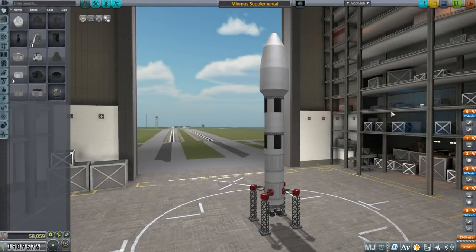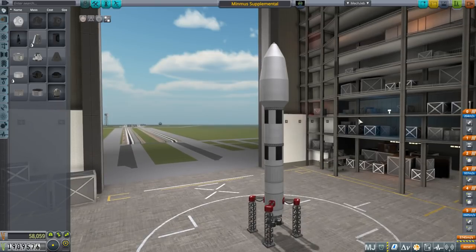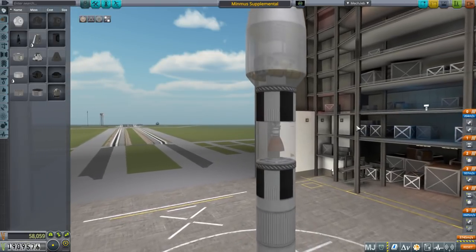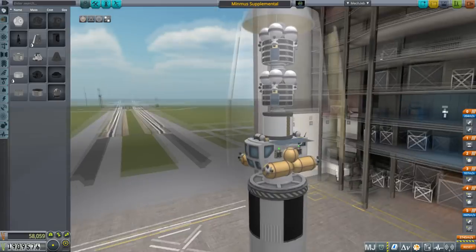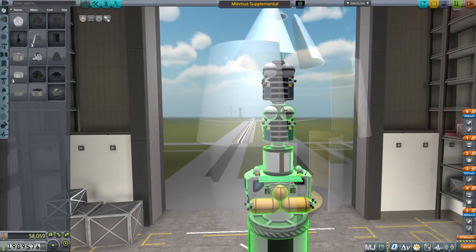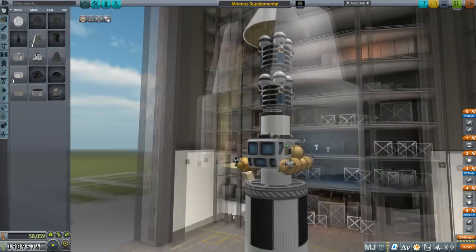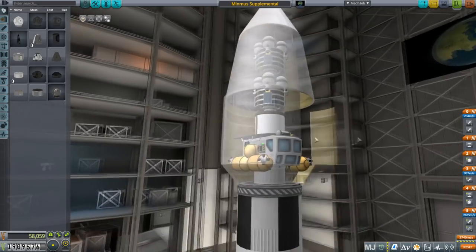Hello everyone, and welcome back to Kerbal Space Program 1.6 with Kerbalism. In this episode, we are going to start off with a Minmus supplemental mission. I mentioned at the end of the previous episode that we should probably add some more batteries to the Minmus station, and that's basically what this is. Two stacks of batteries with some RCS so that they can dock. But then we also have this, which is a Minmus lander.